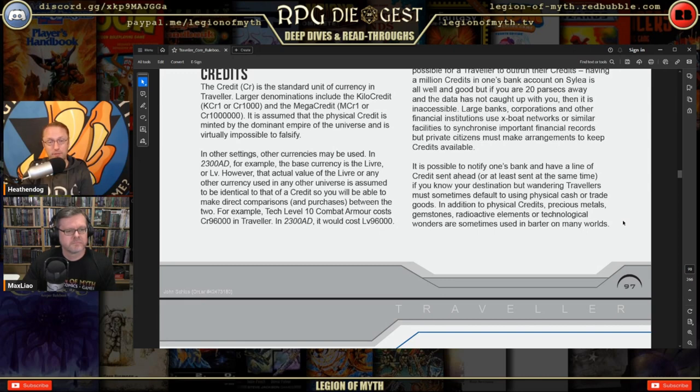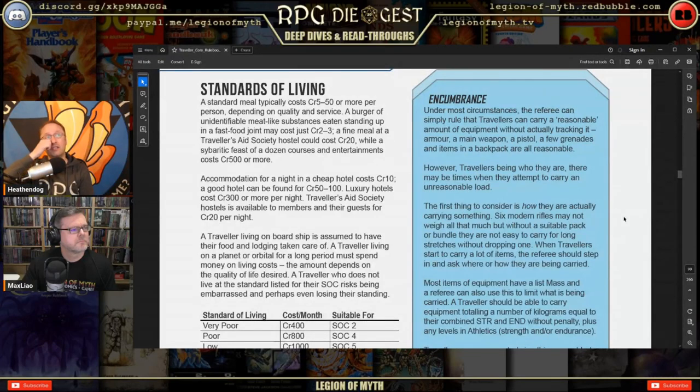Wandering travelers may default to physical cash or trade goods. Precious metals, gemstones, radioactive elements, or technological wonders are sometimes used for barter — a Remington shotgun is going to be great to a TL-3 society. Standards of living: a standard meal costs 5 to 50 credits. A fast-food burger is 2–3 credits, a Traveler's Aid Society meal is 20, and a simulated multi-course feast can cost 500 or more.